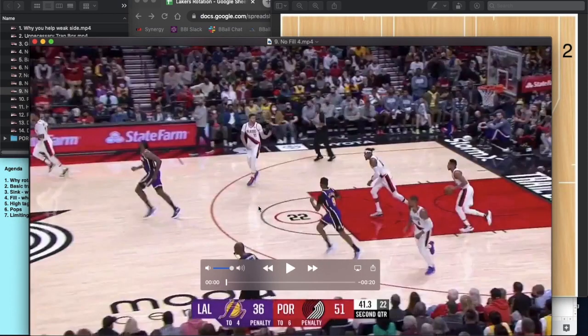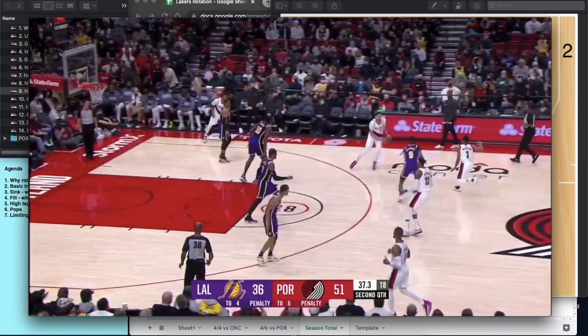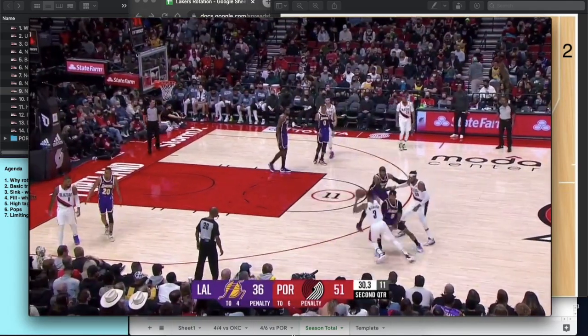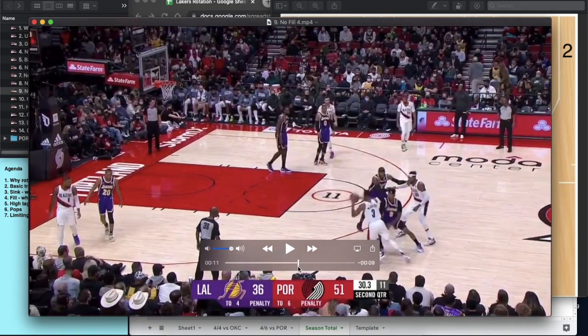Let's look at one more — and this is all from the same game, all from like three quarters of basketball. We've got a breakdown: Baysmore and the screen comes. Potentially Baysmore was thinking they'd ice it, in which case Melo should be down here to contain. Maybe CJ rejected the screen coverage and beat it. Either way, there's an advantage and DeAndre Jordan has to step in to trap the box and take away the drive.